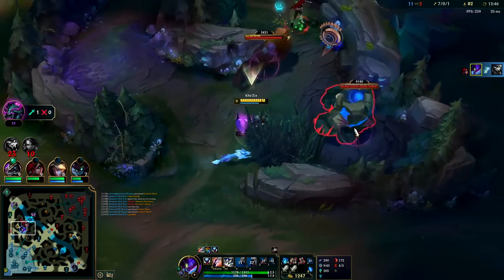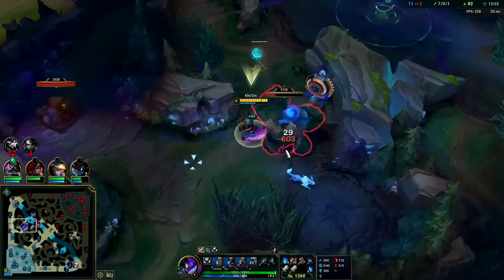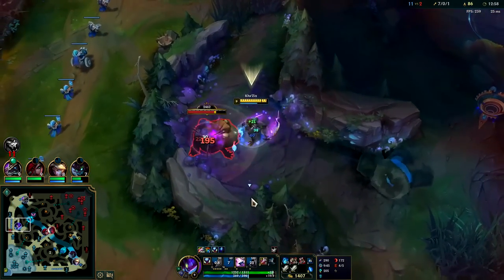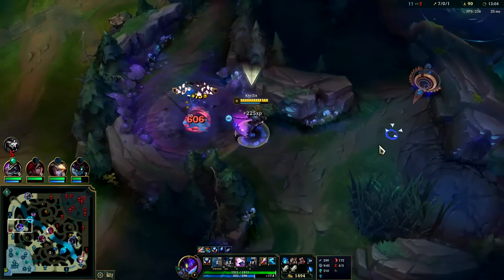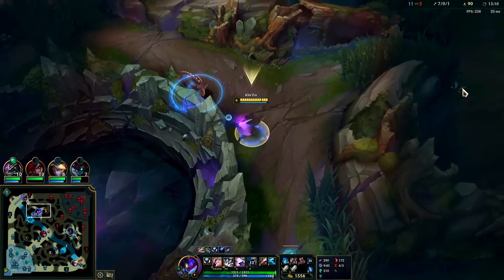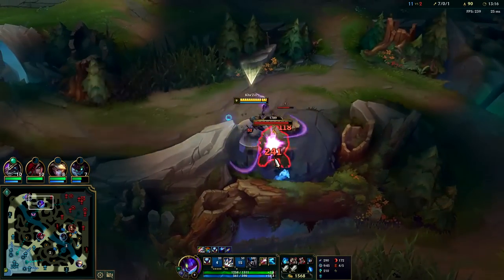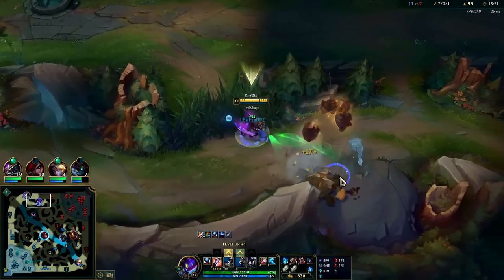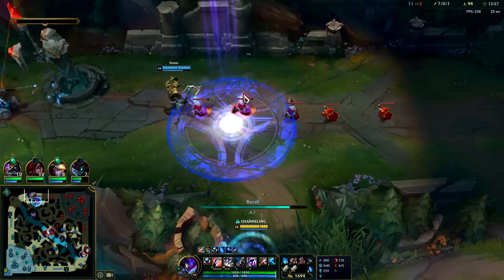Kha'Zix is a kill-heavy champion, but kills don't win you games. What kills do is allow you to establish your lead and then take every single objective when they come up. Even if you have 10 kills, if you die once they get a thousand shutdown gold off you. After one or two mistakes, they're just as fed as you are. The pressure from kills is to get objectives — if you squander that pressure, those kills did nothing.